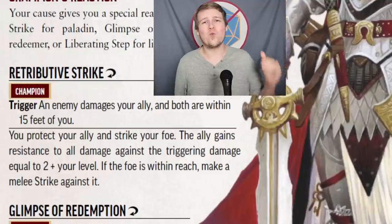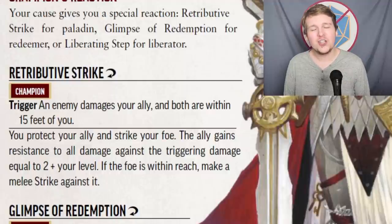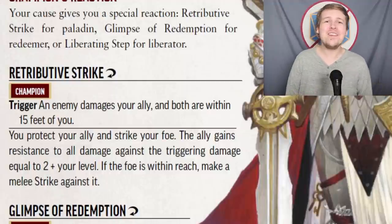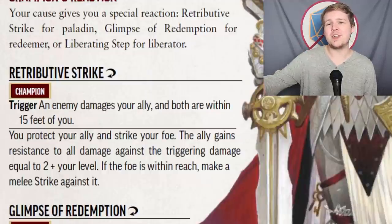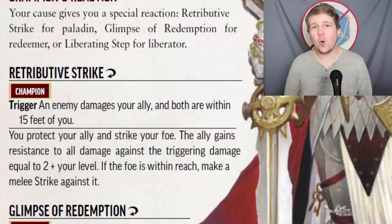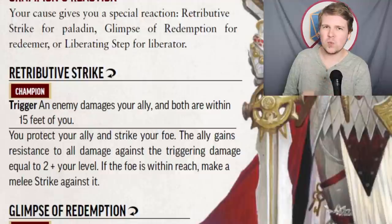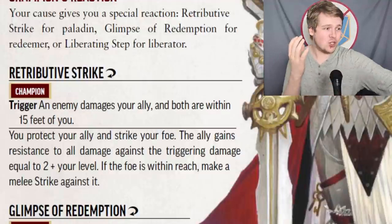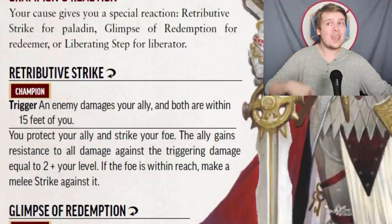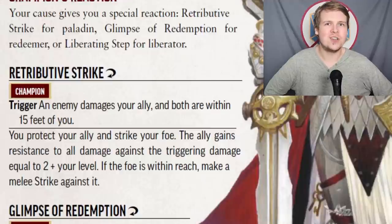Paladins get the Retributive Strike reaction, which is a really cool attack of opportunity. Should an ally within 15 feet of you take damage, they gain resistance to the damage equal to 2 plus your level, and you get to make a melee strike against the triggering enemy so long as you're within reach of it. So if you're next to a goblin and that goblin stabs your rogue, you get to make a free attack against that goblin, and the rogue takes reduced damage from the attack.